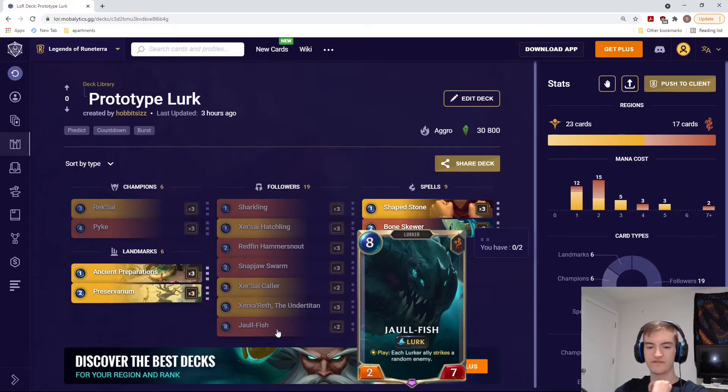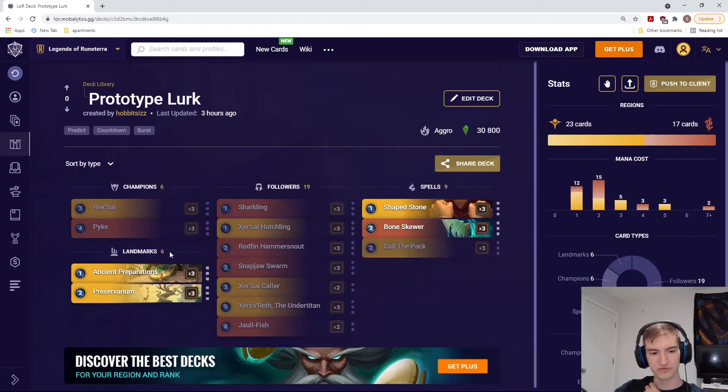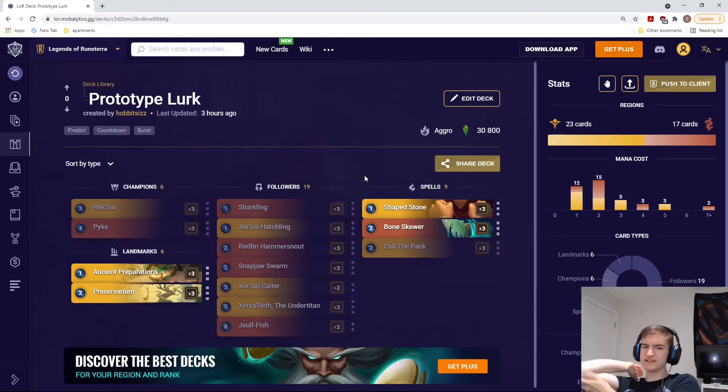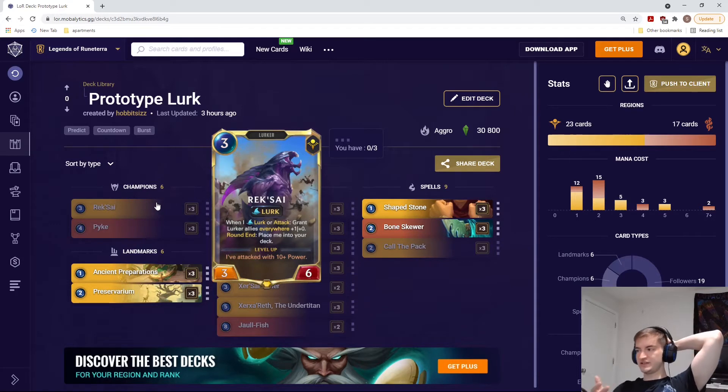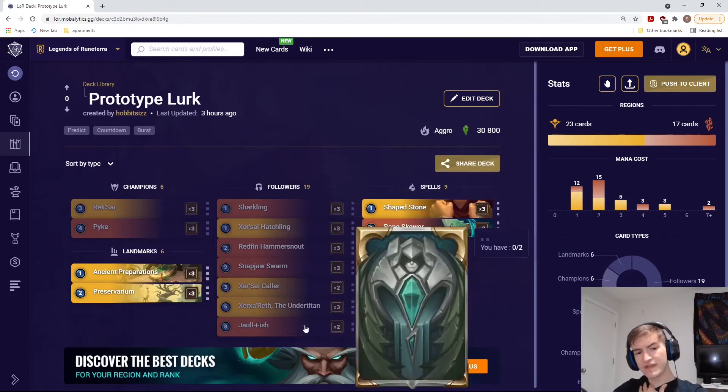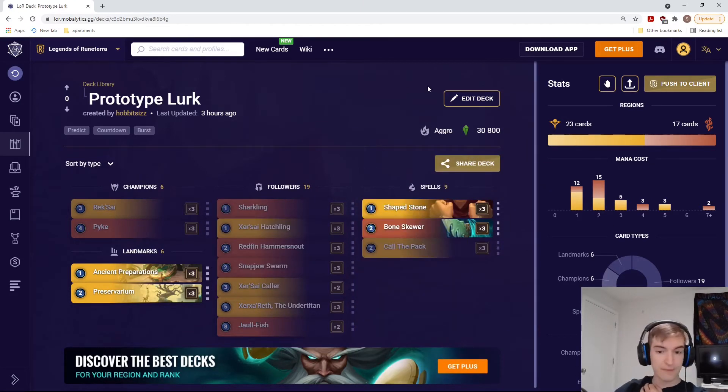Jawfish says: play effect — each lurker ally strikes a random enemy. It's very good at board removal, and Pike and Jawfish go hand in hand. So we're kind of getting this aggro mid-range setup with all these lurk cards constantly attacking just to get bigger and bigger units, finishing with RekSai, Xer'Xer the Undertitan, or wiping the board with Pike or Jawfish. It's a pretty simple deck — the strategy will come from when to use Bone Skewer and Call the Pack, and trying to always have RekSai on top of your deck since she gives bonus attack when she lurks. Overall a solid aggro mid-range list.